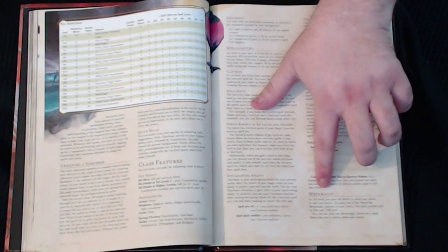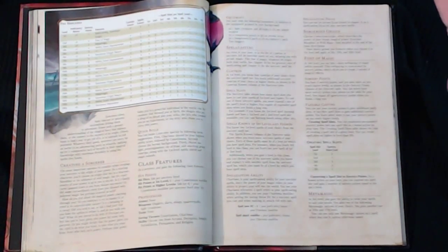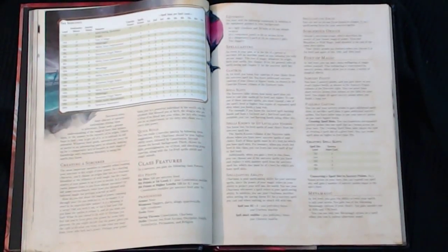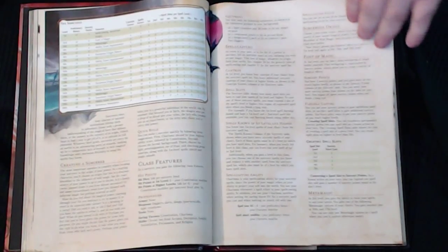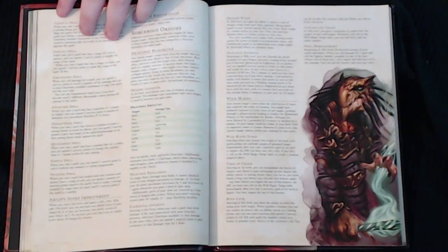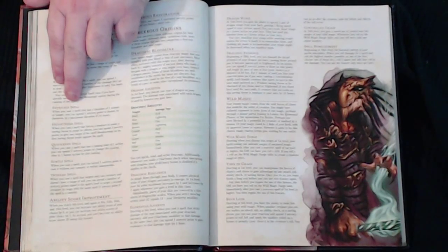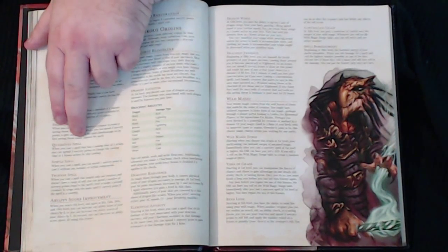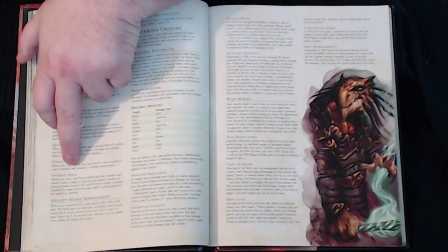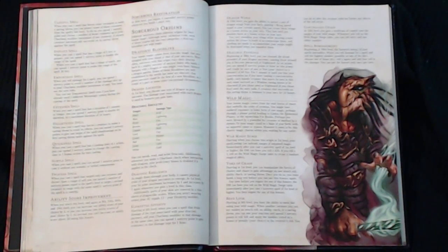Metamagic is a key feature of the Sorcerer — that's how you spend your Sorcery points. At 3rd level you choose from the following list, gaining more options at higher levels: Careful Spell, Distant Spell, Empowered Spell, Extended Spell, Heightened Spell, Quicken Spell, Subtle Spell, and Twin Spell. These add extra effects to your spells at the cost of Sorcery points.